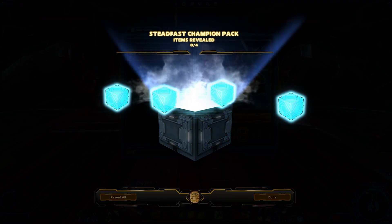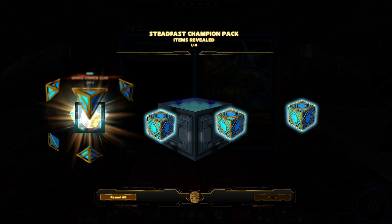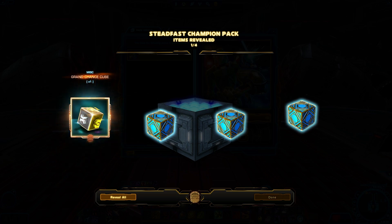I thought I had 10 packs — why did it say 9? Hmm. So there's a Grand Chance Cube. Now how this is supposed to work now is in every pack, you're supposed to be guaranteed at least one of the items from the pack, a Grand Chance Cube, and then two junk items. So like I said, we'll see what happens here.